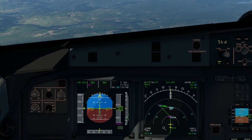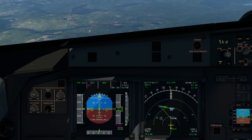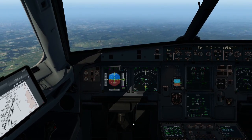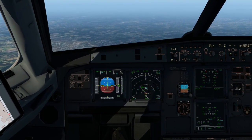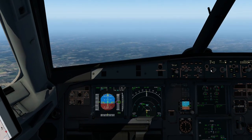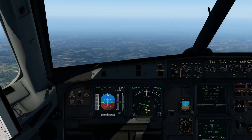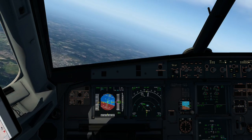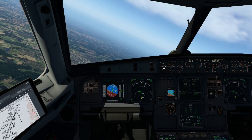Once we've gone past the star here — which is the DANE — we'll start configuring: getting our flaps down and bringing our speed down a little bit more. We're now starting to hit this marker and it's going to descend again down to 3,000, which is all well and good. I'm going to bring our speed down to 220 to start configuring for landing. Once we hit this point we've got about 10 more nautical miles to go and we'll do our full configuration.